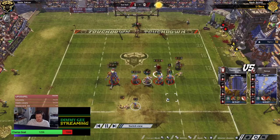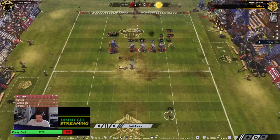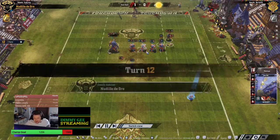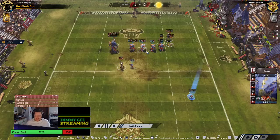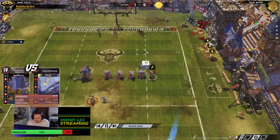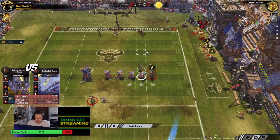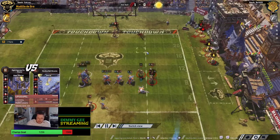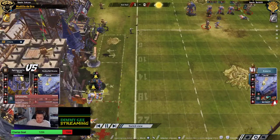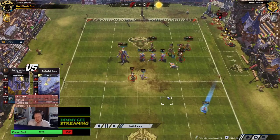First reroll used for the Lizards — there's a KO. This is crazy — at least this one was Mighty Blow. They're literally just banging on each other until there's no one left, then just walking it in. It's mental. I've never seen such a bashing Lizard team — they've normally all just got Guard and Block. He's got a four-skill Saurus, a triple-skill Saurus, and a five-skill Saurus. I don't think I've ever seen a Saurus with five skills in CCL.